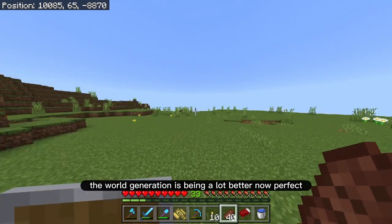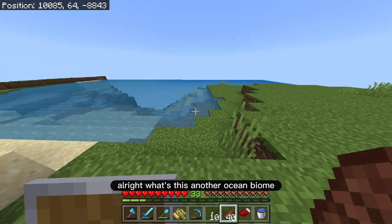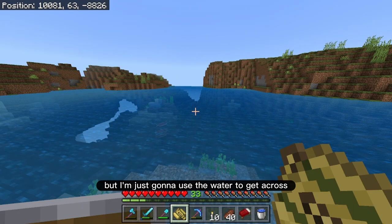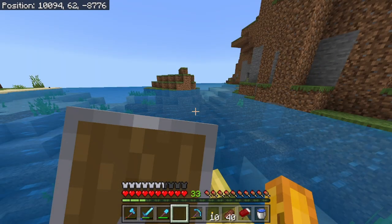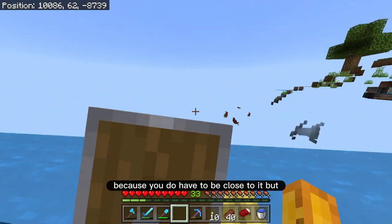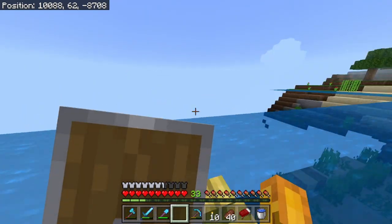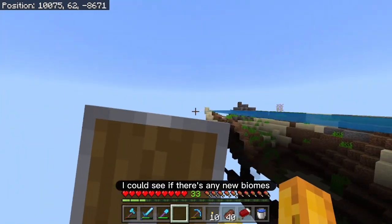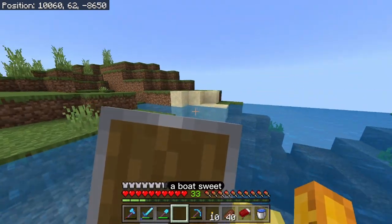The world generation is being a lot better now — we are back on track. There's another ocean biome, but I'm just going to use the water to get across really quickly. There's a bit of iron there — jokes, I don't need that; I've got an amazing iron farm going back home. It's not running right now because you do have to be close to it. At least it's not a full ocean biome — I can check for any new biomes on the left and right.